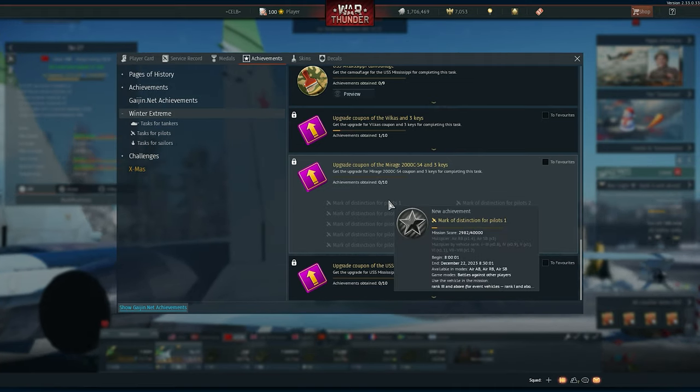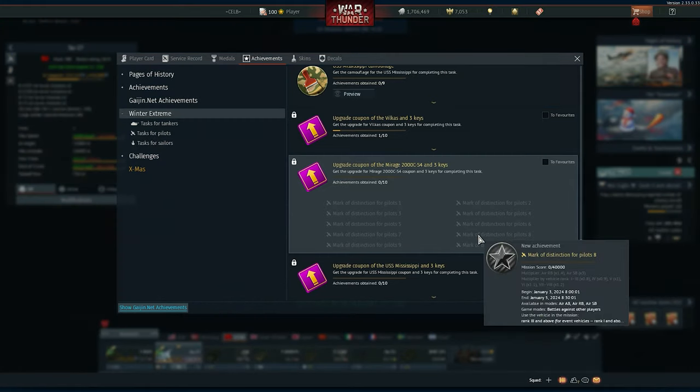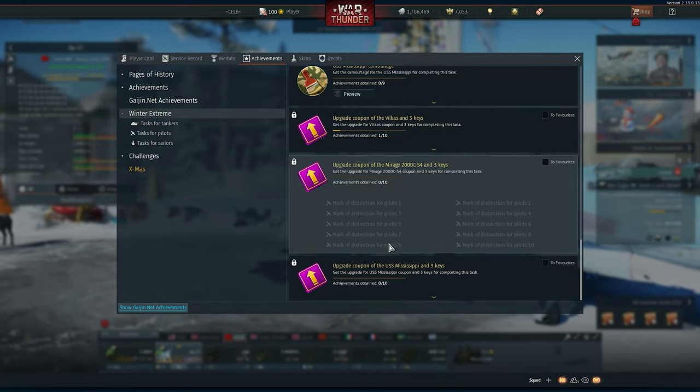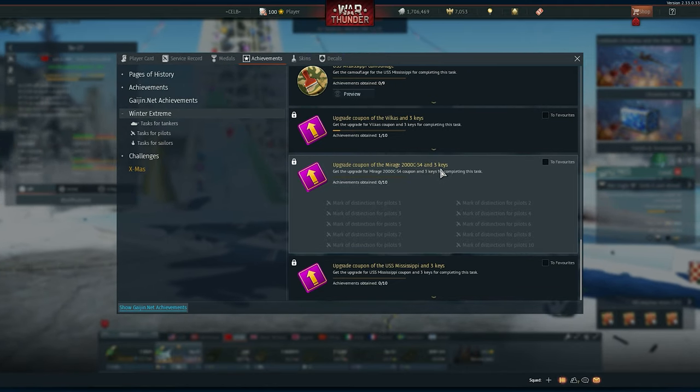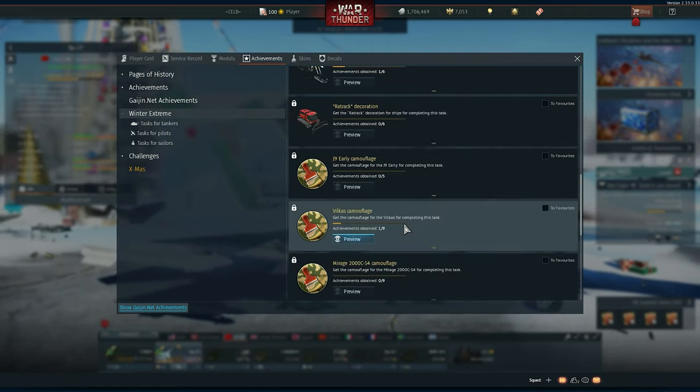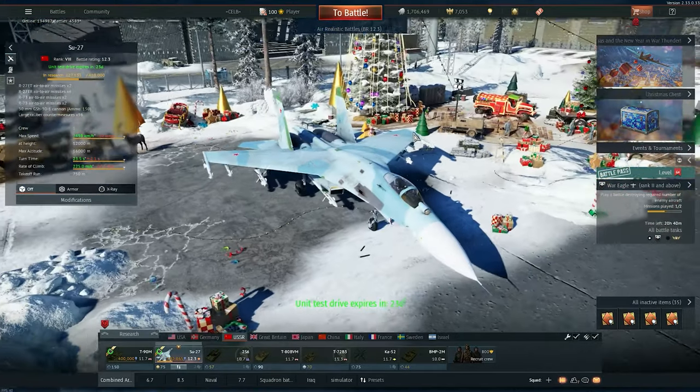Once you've got the Mirage — already having eight stars — you need two more to get the upgrade coupon for the Mirage A thousand, and then you can sell the Mirage A thousand on the market. That's pretty much what it is. It's a very simple event.